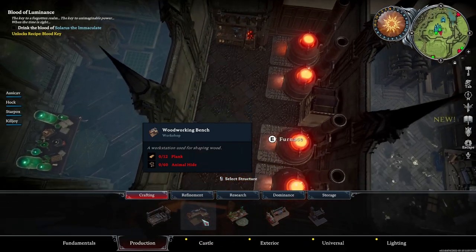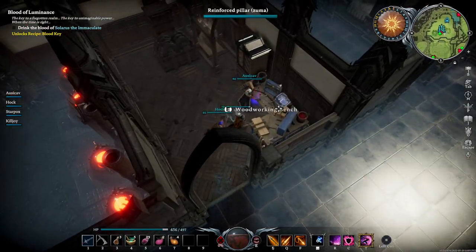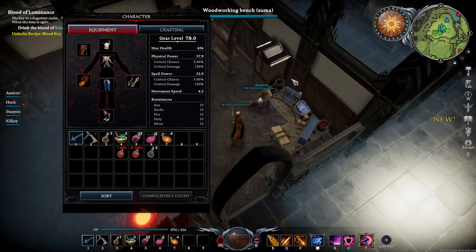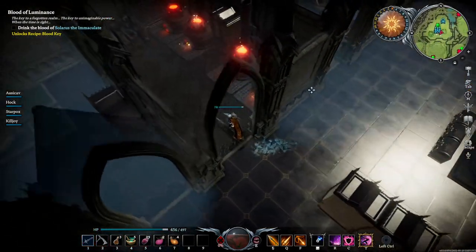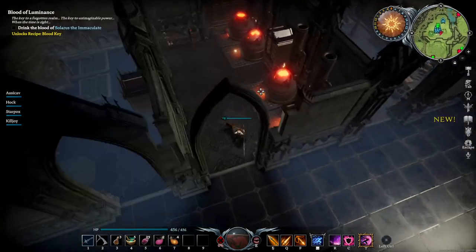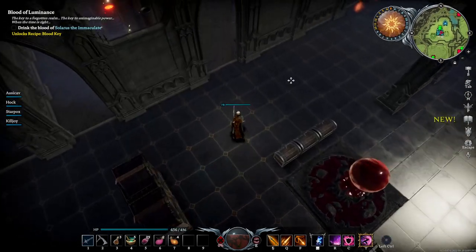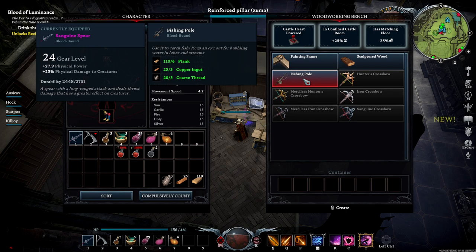Fishing is kind of something you don't just go do - you do it on the way to places because you can only fish in spots where you see bubbles. So I need a fishing rod on me at all times. It's in the wooden workbench. Plank, copper ingot, coarse thread. Fishing pole - use it to catch fish, keep an eye out for bubbling water in lakes and streams. You need bait.